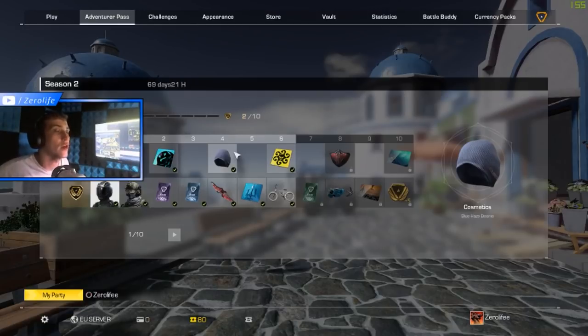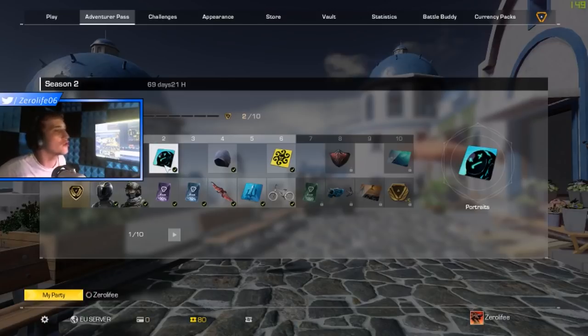Right, here we go — the new Season 2 Adventure Pass in Rings of Elysium. So you got a portrait at level two, I'm guessing that's for your profile or something. And you got this new blue haze beanie at level four, another portrait, and the red tactical snow mask.